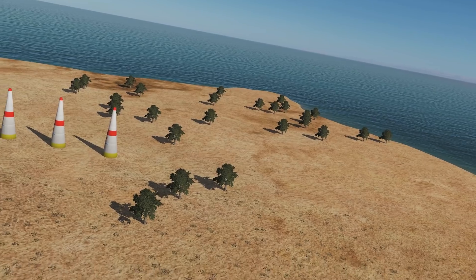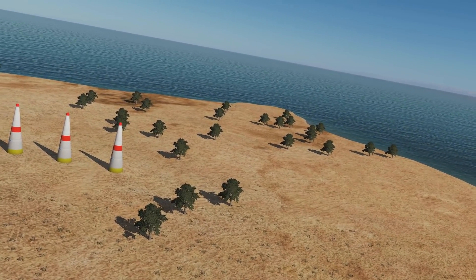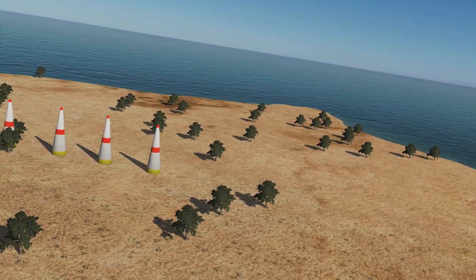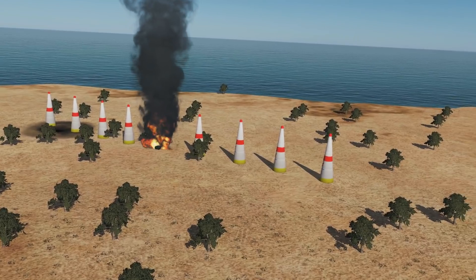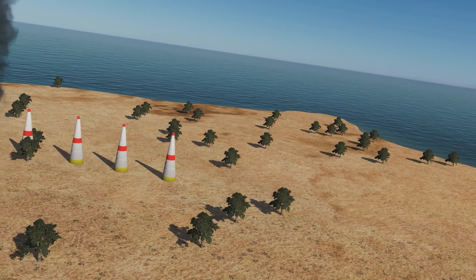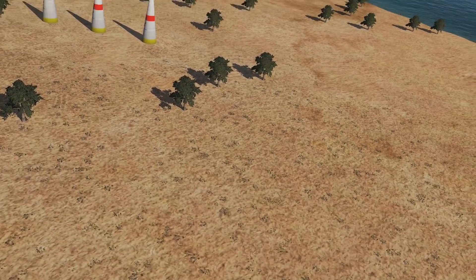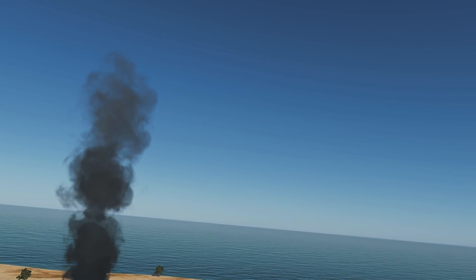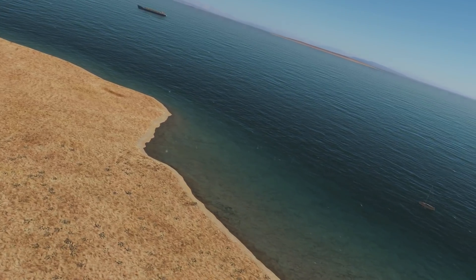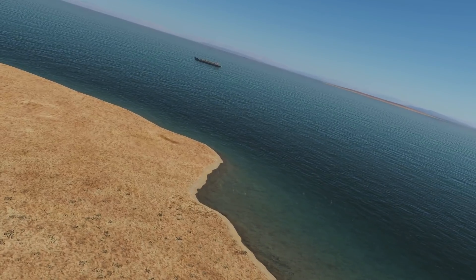Desync is a bigger problem. In DCS at the moment, good examples are GBUs from F-16s and Walleyes from F-18s. Again, in multiplayer — if I dropped a laser-guided GBU in an F-16, on my screen it might guide perfectly down and destroy the tank, and on RC's screen it never caught the laser. The same bomb never catches the laser, so on his screen it hits a quarter of a mile away. The tank still blows up, but the actual bomb hit a quarter of a mile away. That's proper desync — that's a big bug.